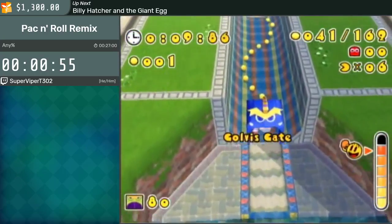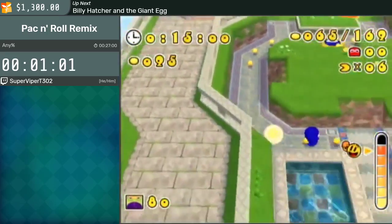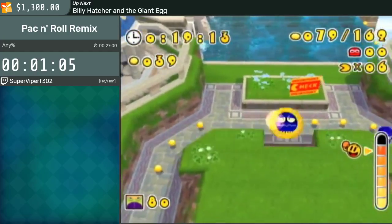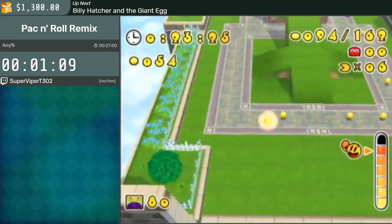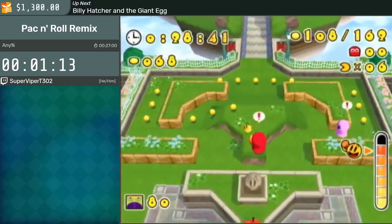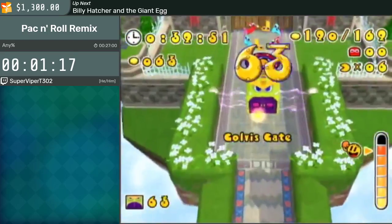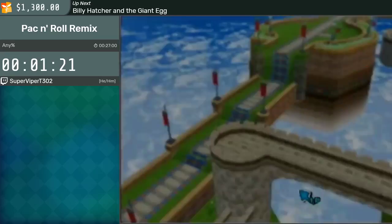A majority of the game is just collecting Pac-Dots to open Golvis gates in order to get to the end of the level. Most of them, unfortunately, are not skippable, but there are a handful that are, and I'll get to those when we get there. For the most part, these levels are just me routing out Pac-Dots in the most efficient manner so I don't have to backtrack as often. Some of the routes are fairly generous, but others are pretty tight.